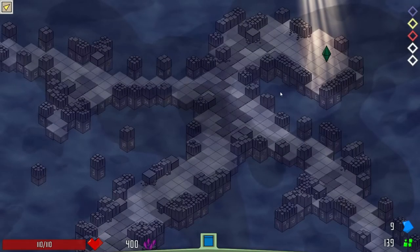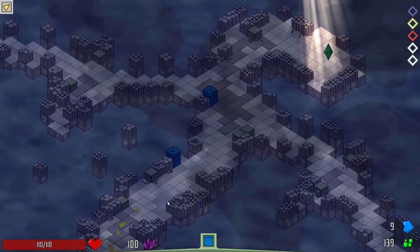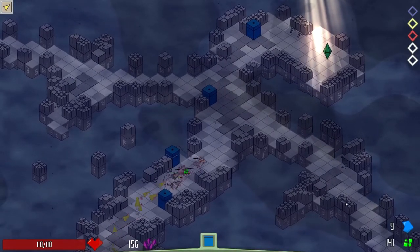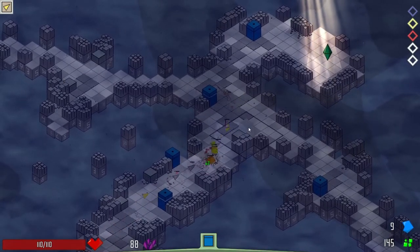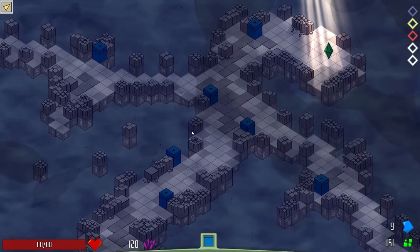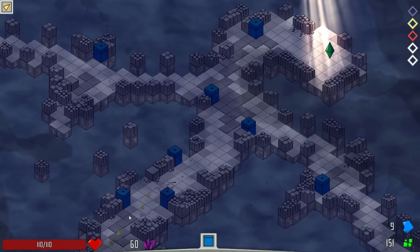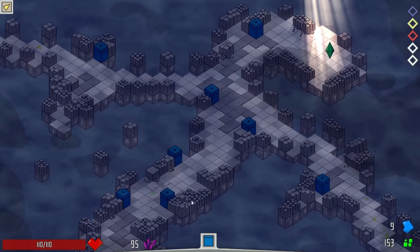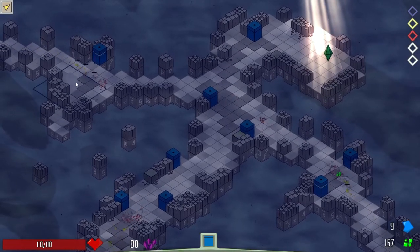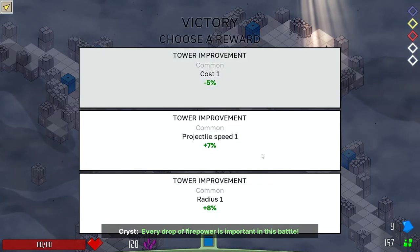I'll take another tower upgrade. I'm kind of guessing where the next enemies are coming from — I'm spreading out my defenses a little bit. Another set from here? I just want to make sure I've got enough money to build another turret — I'm a little short. First upgrade there, pull that off. Second upgrade there. I think I'm built in most places. And it doesn't even matter because the level's already over.